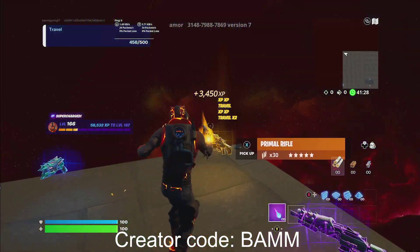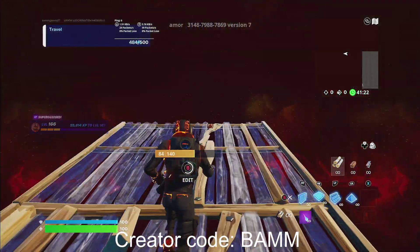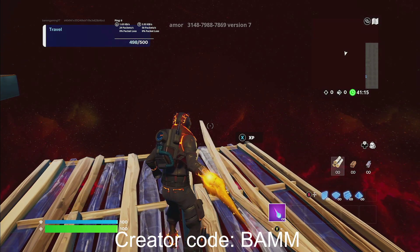Now, the next thing you guys want to do is go over here to this primal gun in the corner. You guys are going to build out 5 floors, and then go to the left and build 2 more. Right over here will be XP. Make sure to let me know if you get more or less XP than me in the comment section down below. Go ahead and hit that XP button, and then you guys are just going to stand here and wait for that to register.